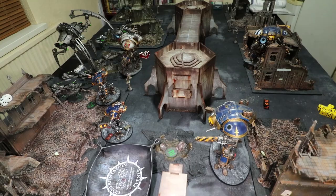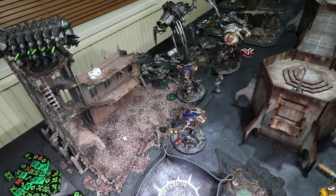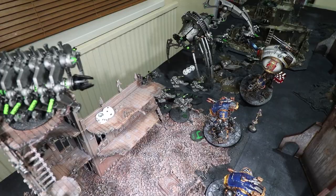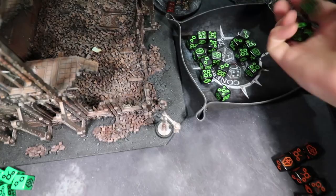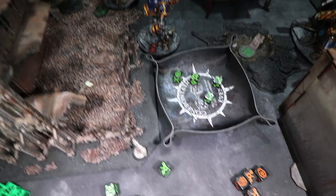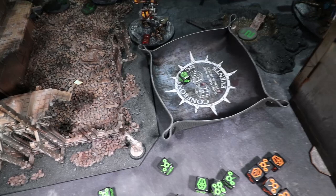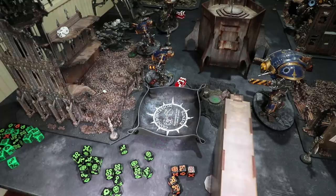Let's have a look at the assault. Charging both Armagers into the Destroyer squad. Starting with this one — needs a seven-inch charge. Overwatch? You can do overwatch. I've failed my charge though. So you get to shoot me for free with all your guns. We need sixes, rerolling the ones — four sixes. Strength 6 versus toughness 7, needing fives — one through at minus three AP, D3 damage — three damage. I'm going to let you overwatch again and charge the other helper in. He's in with a ten.